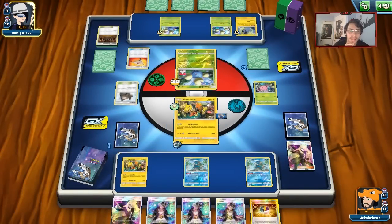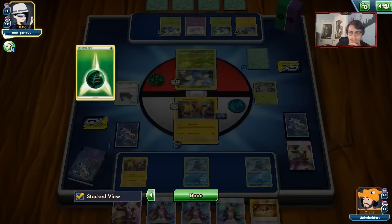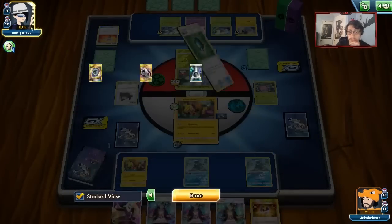We'll see if we can run into a Tag Team deck. My opponent can get back Mew and do whatever they want, but as long as they don't knock out a Frogadier there's literally nothing they can do. And as long as I don't whiff Greninja, we should be fine.